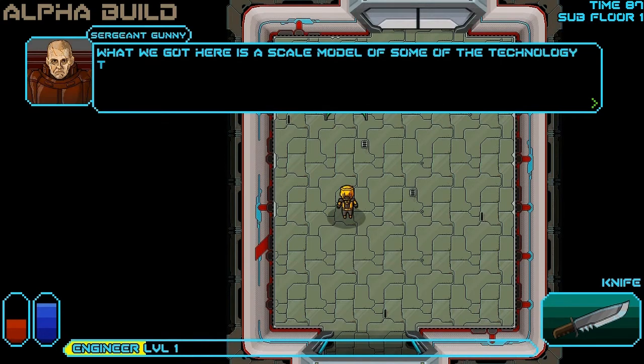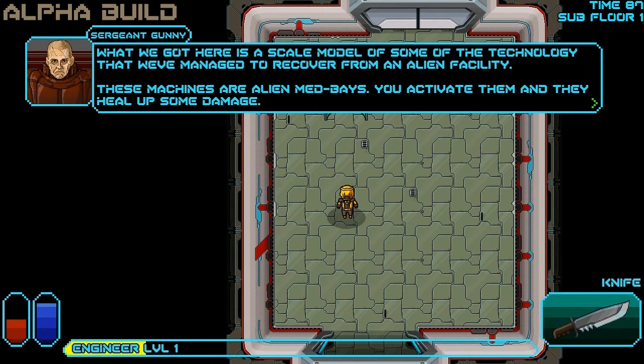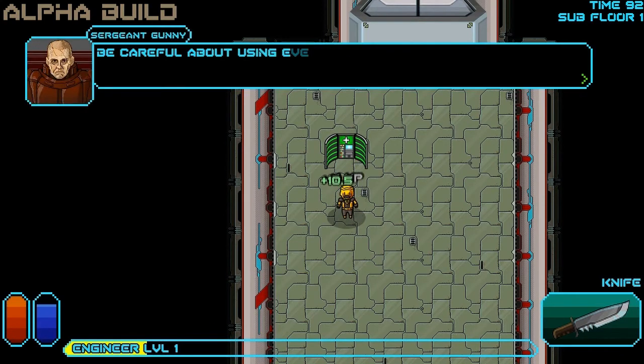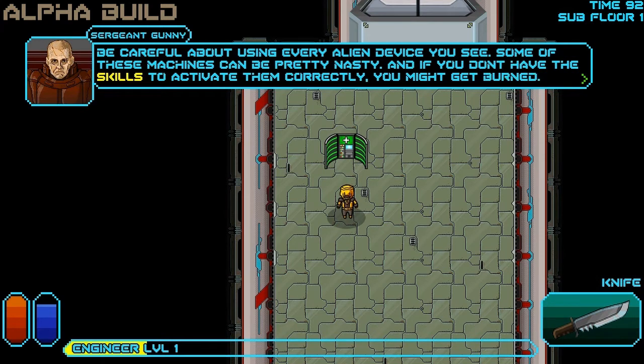What we've got here is a scale model of some of the technology that we've managed to recover from an alien facility. These machines are alien medpacks — you activate them and they heal up some damage. Be careful about using every alien device you see, though. Some of these machines can get pretty nasty, and if you don't have the skills to activate them correctly, you might get burned.